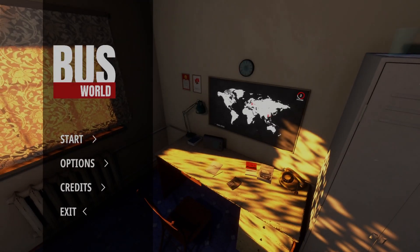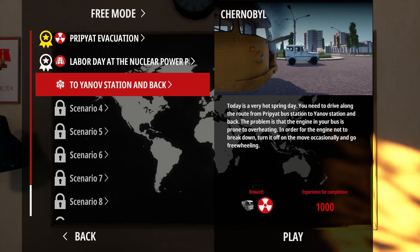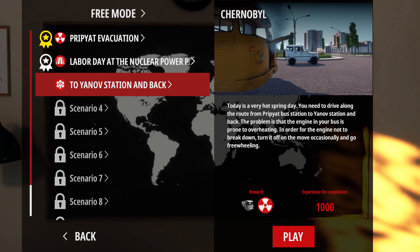Hello everyone and welcome back to Busworld by Kishmish Games. Today we are doing scenario three. Today is a very hot spring day - you need to drive along the route from Pripyat bus station to Yanov station and back. The problem is that the engine in your bus is prone to overheating. In order for the engine not to break down, turn it off on the move occasionally and go freewheeling, i.e. coasting.